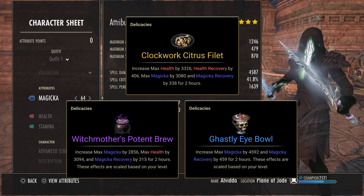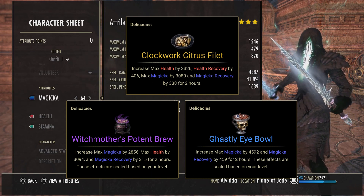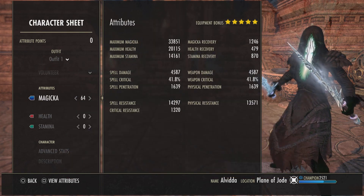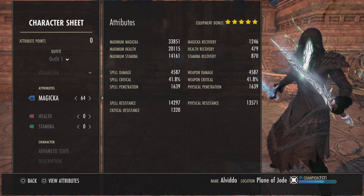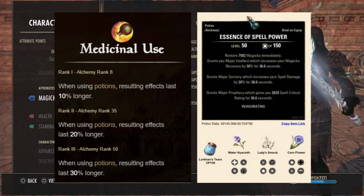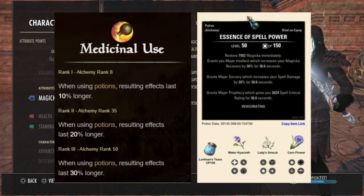Moving on to food, you have a few different options. The best in slot is going to be Clockwork Citrus Filet. A cheaper and almost as good option would be Witch Mother's Potent Brew, and lastly if you're parsing or need more sustain, Ghastly Eyeball is always the go-to. For potions, because we don't have access to Major Sorcery or Prophecy, we're running spell power pots. Make sure you have three points from the Alchemy skill line — Medicinal Use — to benefit from the full duration of the potions.